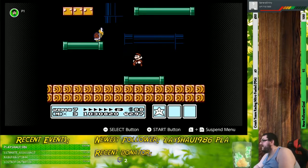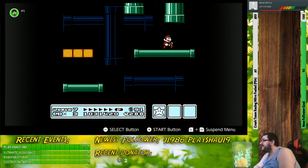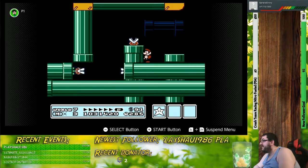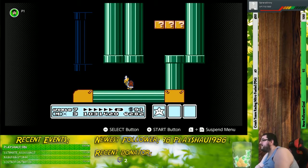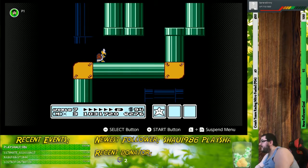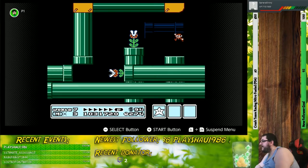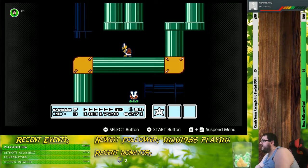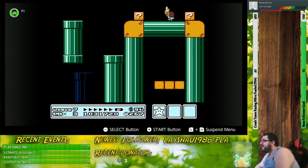Pipe Maze is going to be one of those worlds where the entire overworld map is covered with pipes. Figuring out where you have to go is not exactly the most difficult thing in the world — it is kind of straightforward. You go from one end of the world to the other and follow a series of pipes. Within this first level, we'll be going up and down pipes. It's kind of trial and error, but if you know what you're doing, you can get through it relatively quickly.